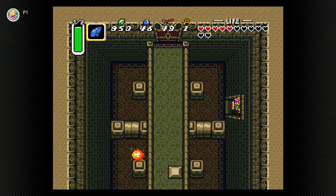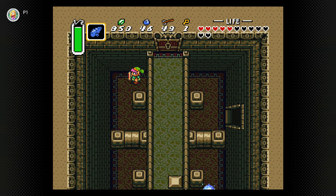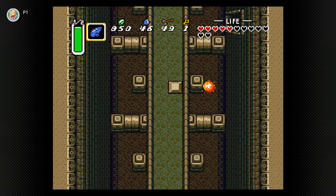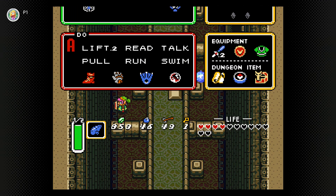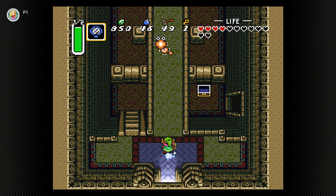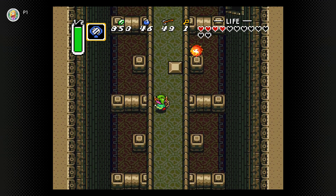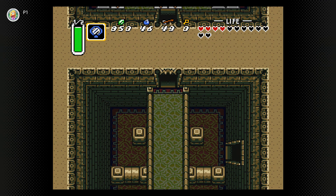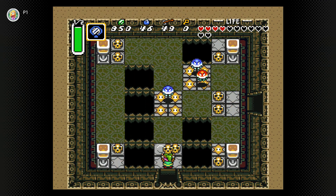So there's not much in this room - it's just a matter of getting the key here, and then everything else is pretty straightforward. I could just use the magic mirror to take me back to the entrance instead of just navigating everything. That's actually much easier. The magic mirror is helpful for that, so I really should be using it.